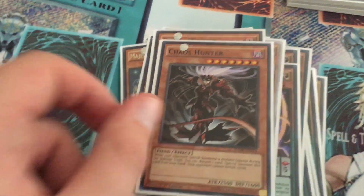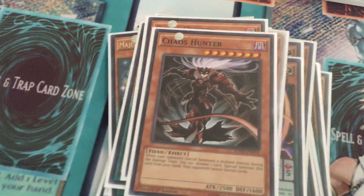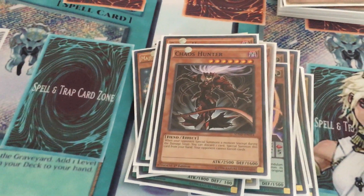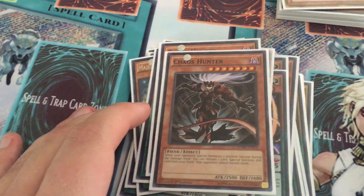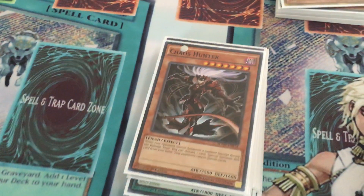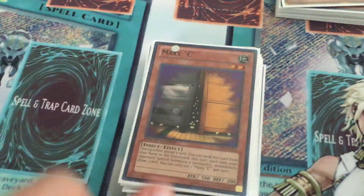I play two Chaos Hunter. I don't have Apex Avion — it's like a $20 card right now, so I don't know if I'll be getting it. If I had Avion, I would play it over Chaos Hunter. But this is still a good card — 2,500 attack, level 7, and it's good against Cosmo. Then I play two Effect Valor, finishing off with two Maxi. Just good cards to have in any deck, really.